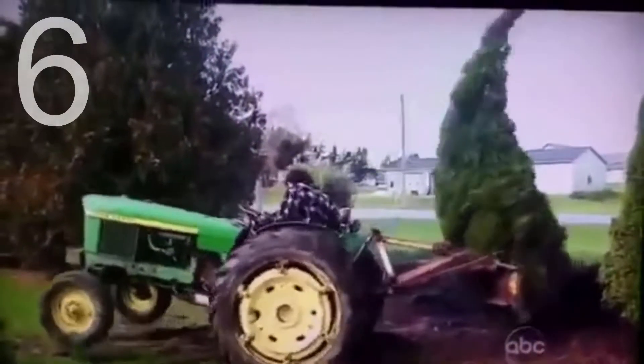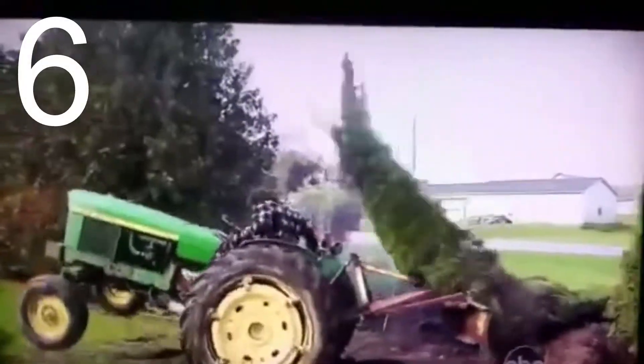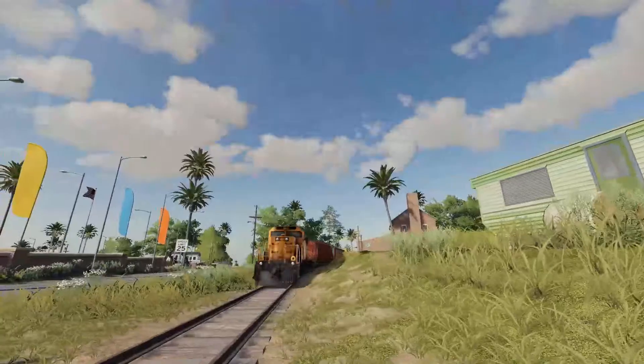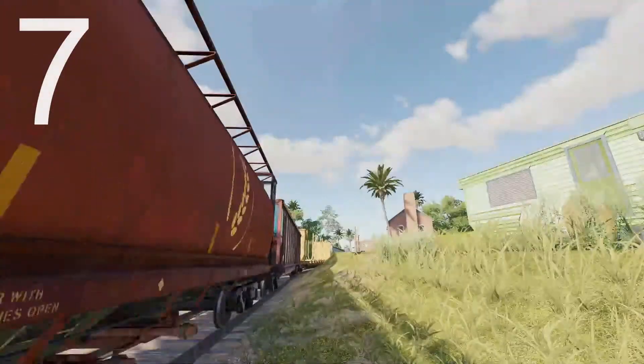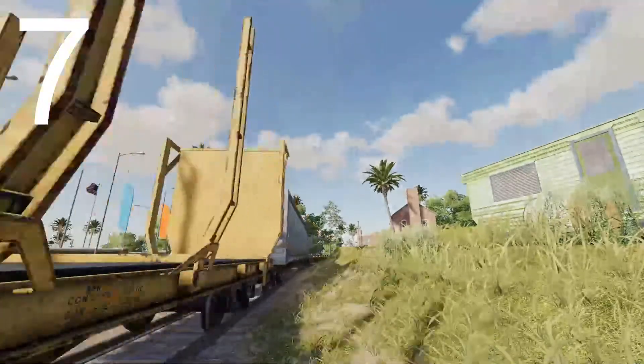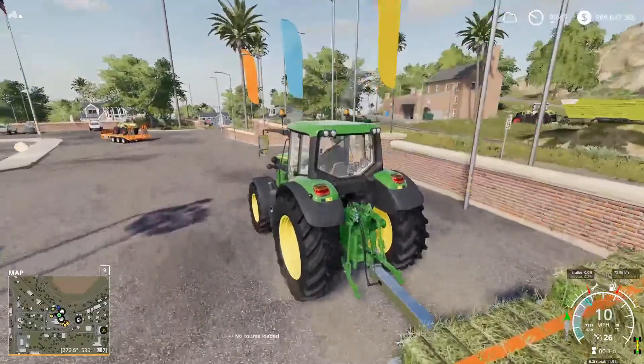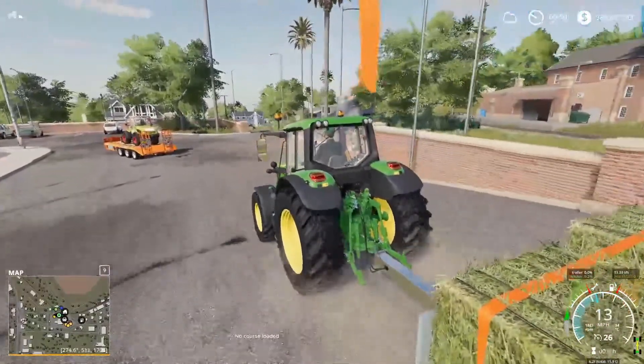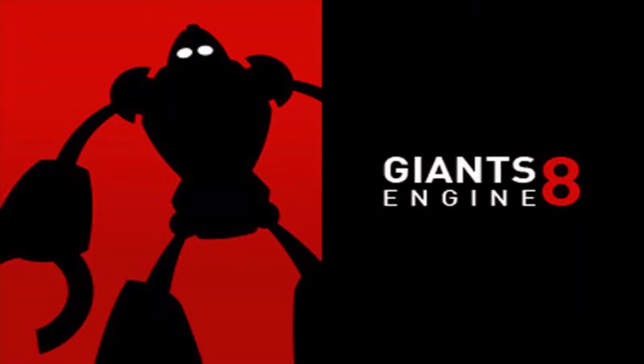Six might be for the more realistic players: it'd be kind of nice to have flat tires, just to add a little bit more realism. Six and seven kind of go together in terms of realism. Number seven is differential lock and four-wheel drive in the base game. They do make mods that allow differential lock and four-wheel drive, but I think Giants would do a better job of implementing them in.